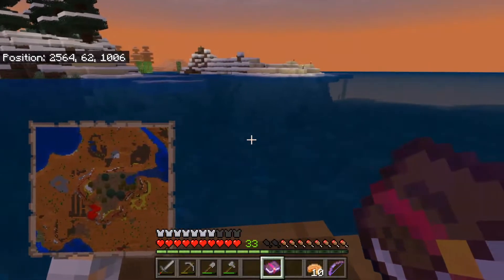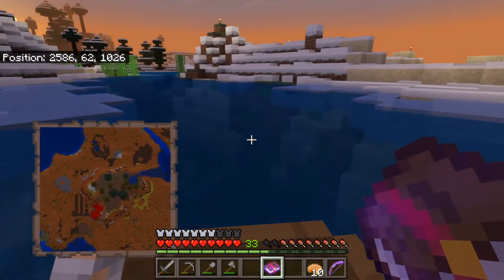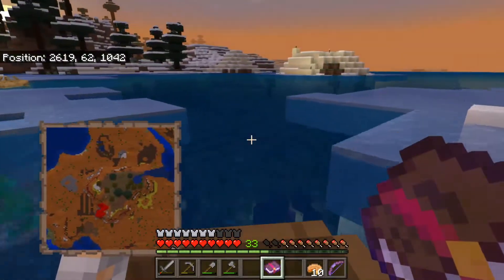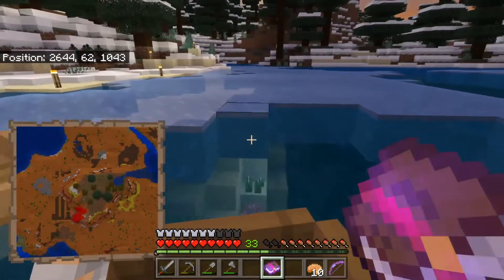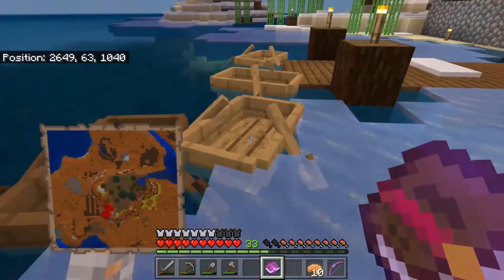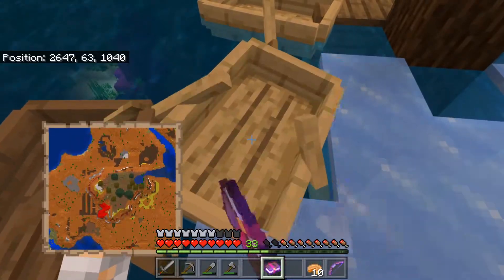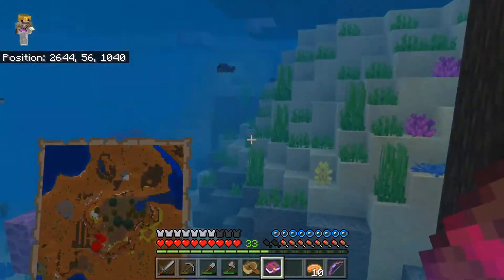We're in the boat and heading to his base now. One of the things I like about his base is he's in a tundra - I love the tundra - but the unique part is that under his tundra dock it's actually a tropical biome. He's got a tropical area under his tundra dock, and I find out pretty quickly why it's so dangerous.